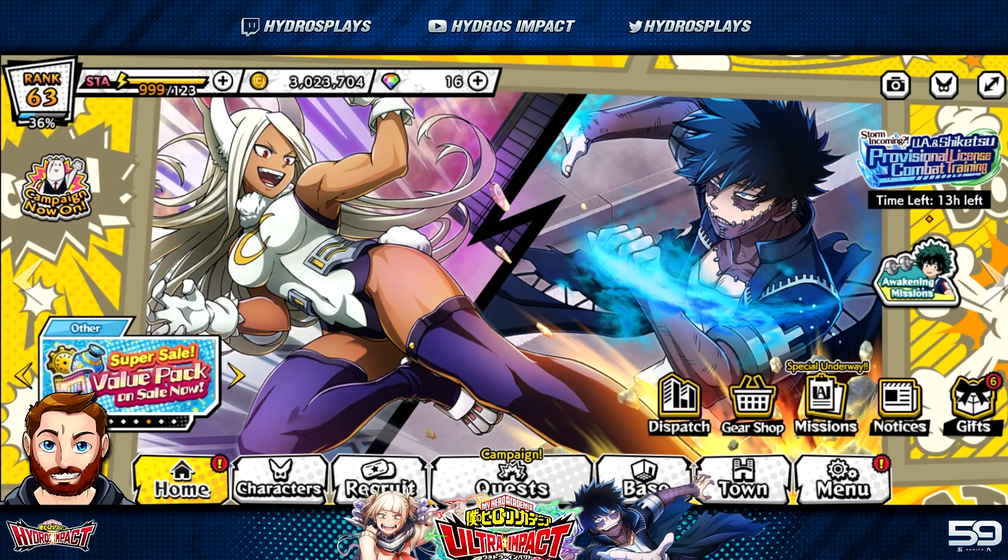What's going on guys, my name is Hydros and welcome back to some more My Hero Ultra Impact. Today I'm going to tell you what you should be doing in game right now in order to get some free items as well as free gems, so that you can be saving up for the brand new UR Dobby coming out on March 15th.